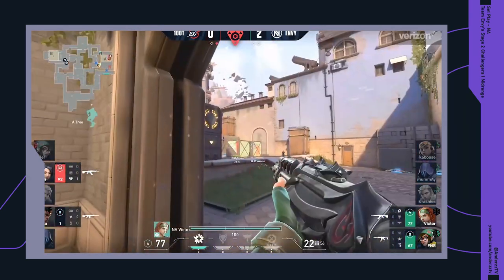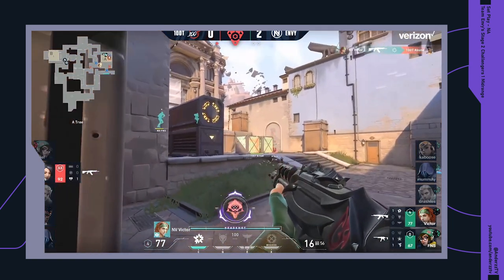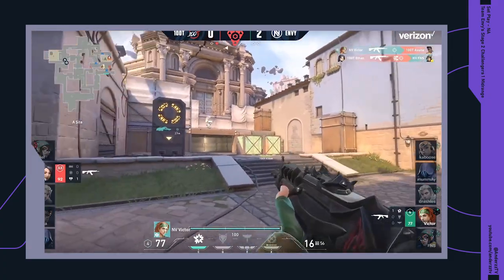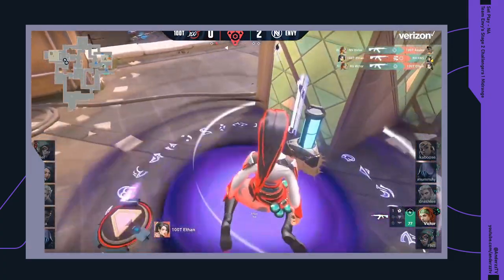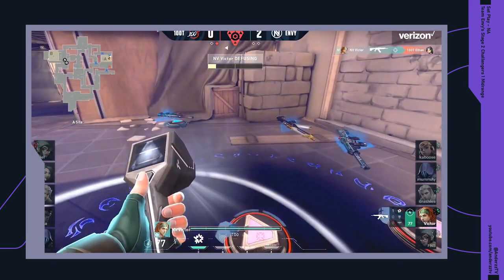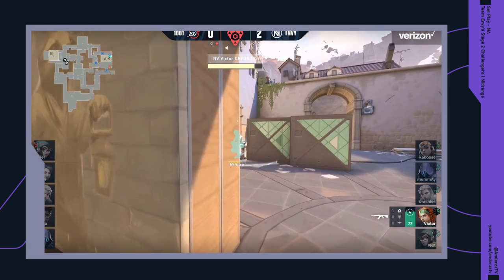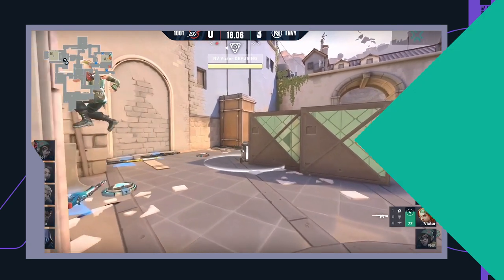But that's enough background information and stage setting. Let's get to the play itself. This round is going to come from Envy vs. 100 Thieves on Bind, and it might catch you a little off guard because it's actually a round that Envy end up losing. Why it was still a standout round for me in highlighting just how good Envy's setup was will become very clear as we walk through it.